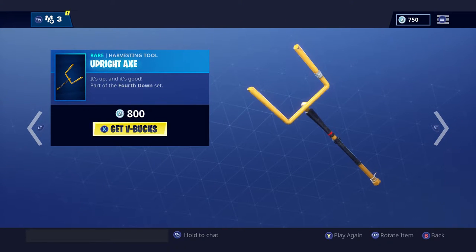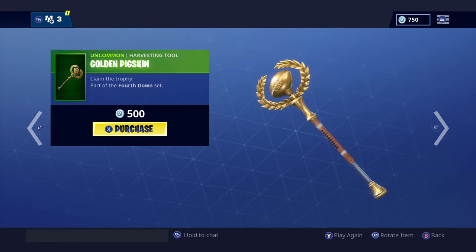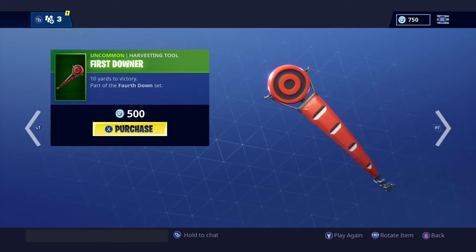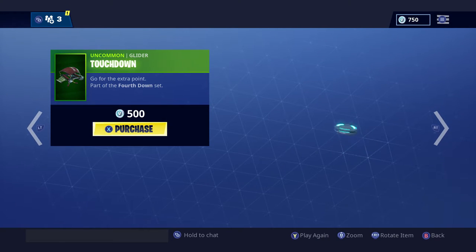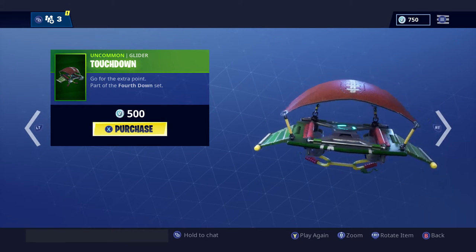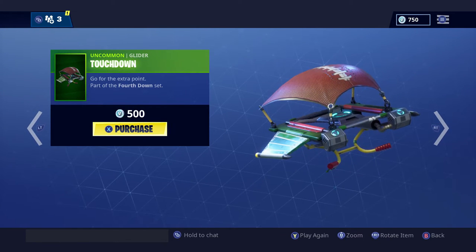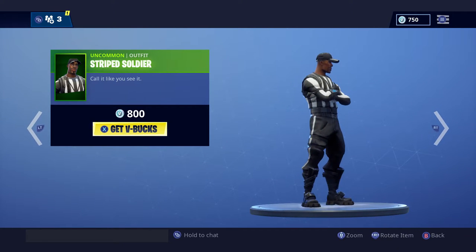There's the Upright Axe which is a field goal pickaxe and looks very cool, then the Golden Pigskin which is a freaking cool-looking pickaxe, and the First Downer — three pickaxes in this set. The Touchdown glider is simple but neat with a field on the side, and there's also the Whistle Warrior and Striped Soldier which are both referee outfits.